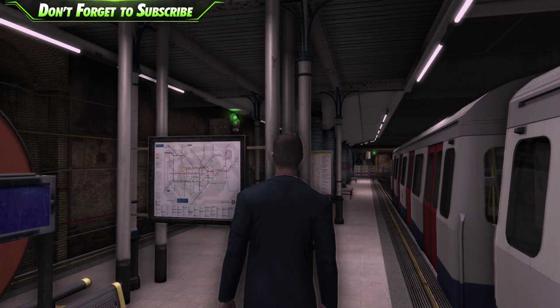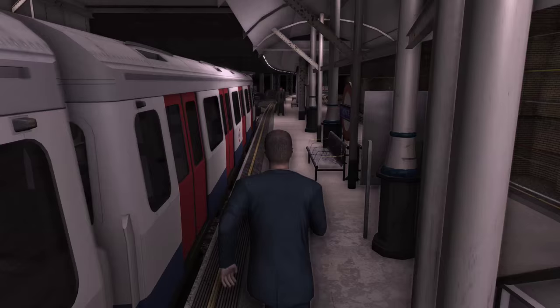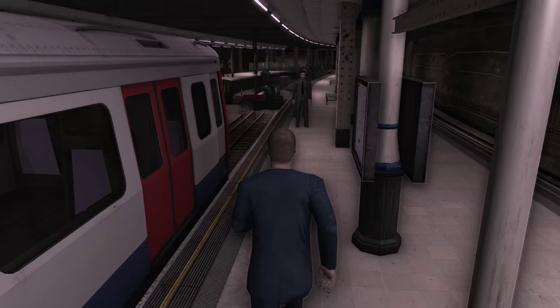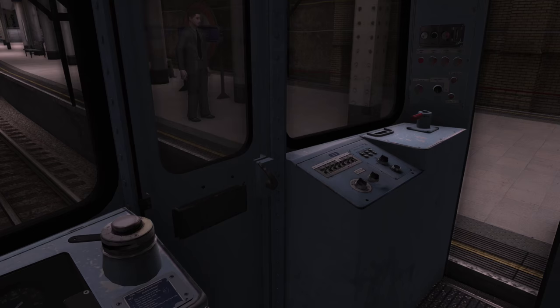Hi everyone, welcome back to World of Subways 3, the London Underground. It's been a long time since we've done anything on London Underground, so I thought we'd do a quick mission just to relive old joys and happy days. So we're at Aldgate Station, and clearly this is the rear of the train as there's a big buffer there. So let's head on in. It's going to be a bit of a challenge actually — I haven't played this for over a year.